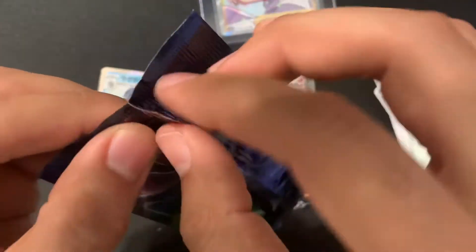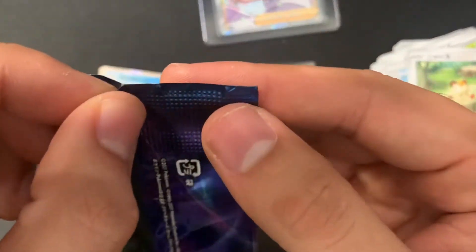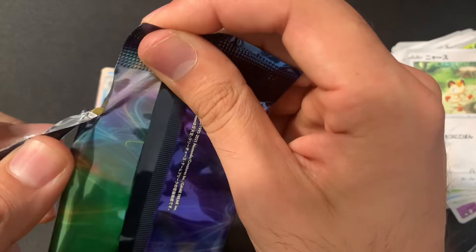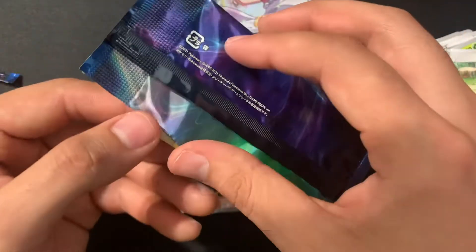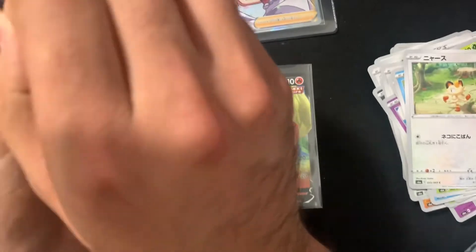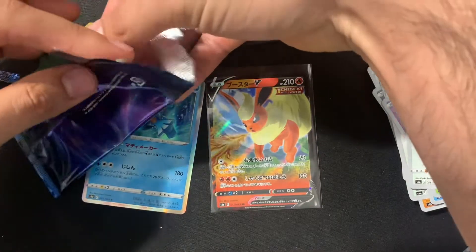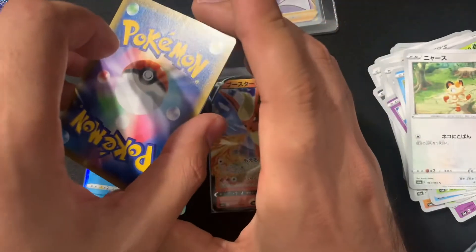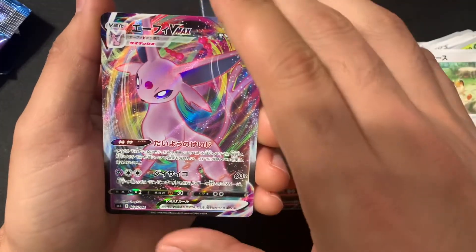The card we are looking for is Espeon. Umbreon is not really in this set. I don't want to have any indication — trying to make it where I don't see it either. Now the energies are going to match the card itself. Let's see. Yes — the one we wanted: Espeon! That is so cool.